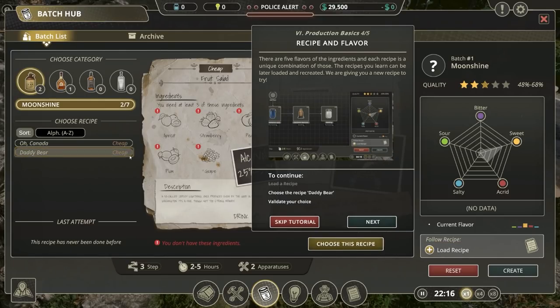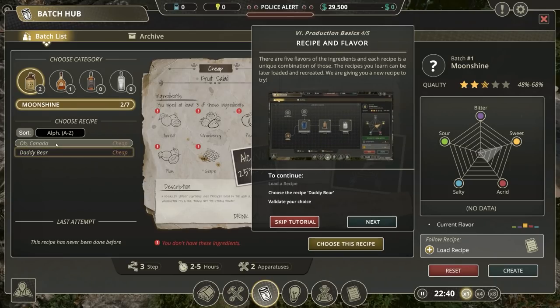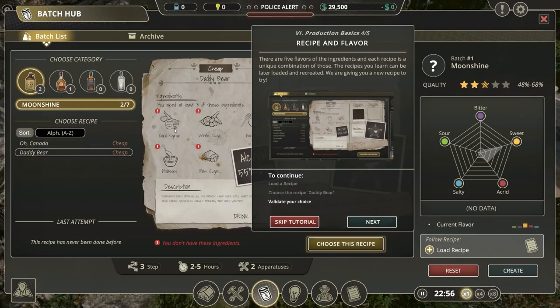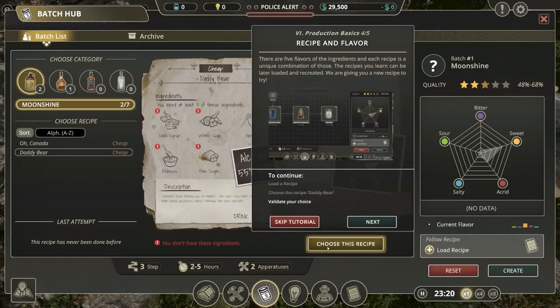We'll load up the daddy recipe. We've got all Canada Daddy Pear - cheap. You need at least three of these ingredients: corn syrup, white sugar, molasses, and raw sugar. We'll choose that recipe anyway.